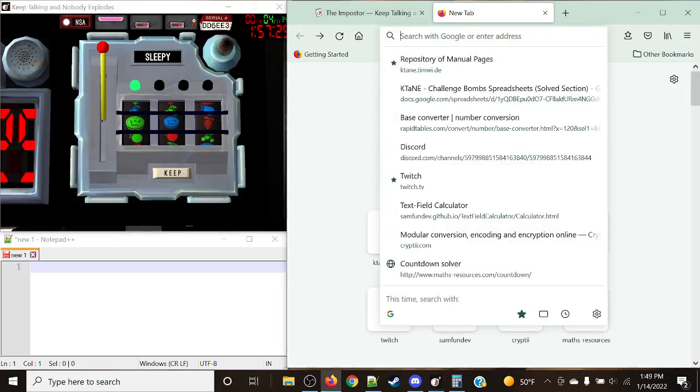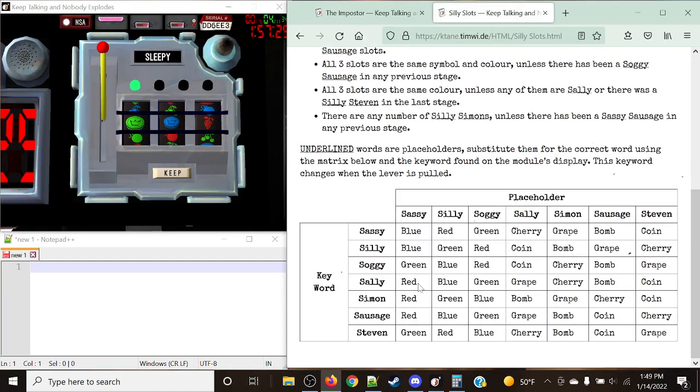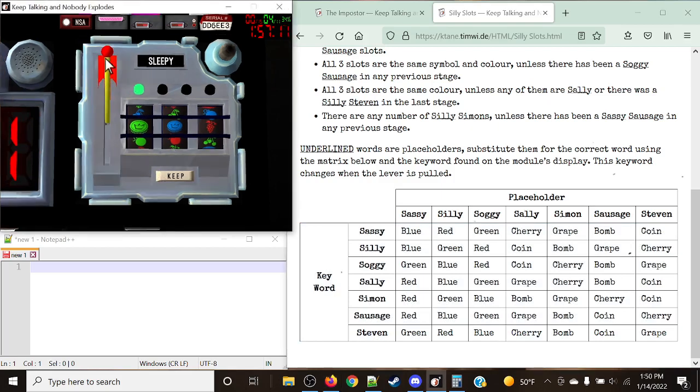Going back to Slee Slots — this is another pretty common one. The keywords: there is no such thing as 'sleepy.' We have Sassy, Silly, Soggy, Sally, Simon, Sausage, and Steven. Note that 'sleepy' is not one of those options, so that is definitely wrong — we're going to hold that.